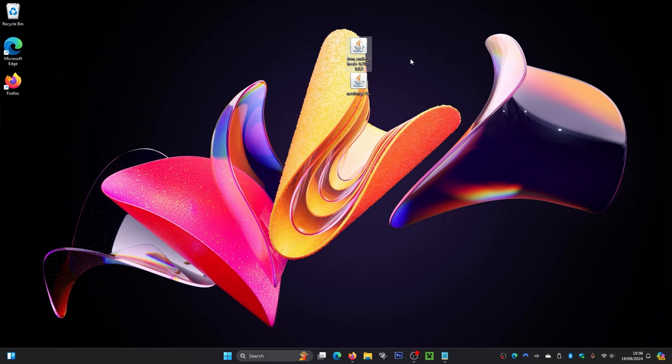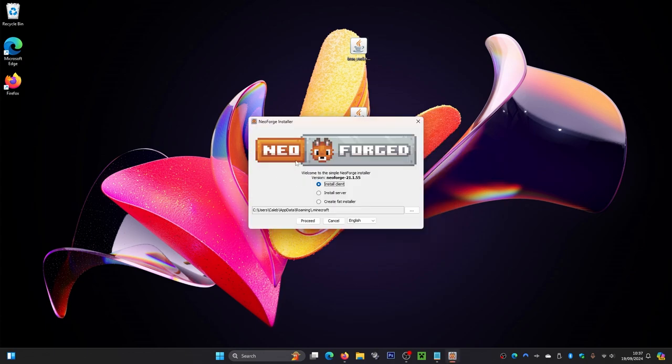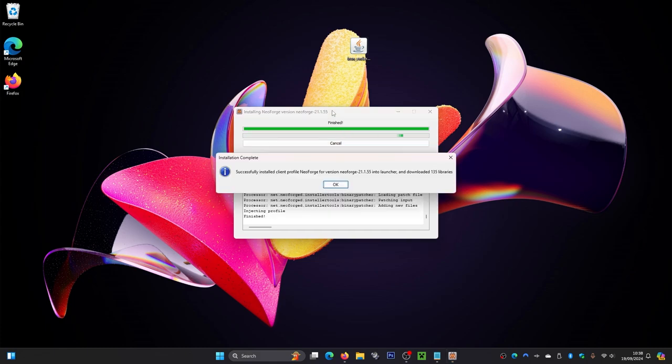Once you've got Java installed, find the NeoForge installer first — it's this one here. Double-click it, or right-click and open with Java. This will load up a little menu. From here, make sure it says Install Client and make sure it shows your .minecraft folder. If you can't see a .minecraft folder, click the three little dots and find your .minecraft folder. Then click Proceed and let it install — this may take about 30 seconds. Mine has now finished, so I'll click OK.